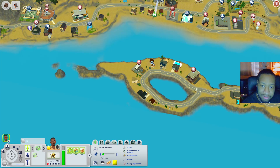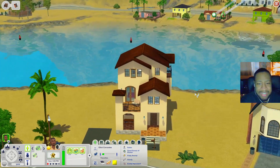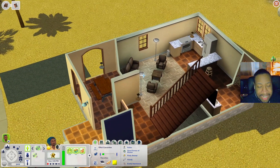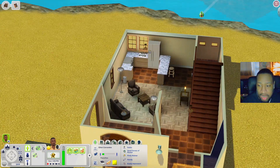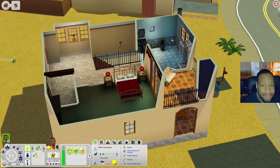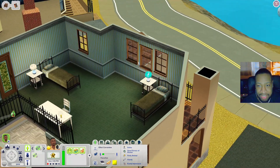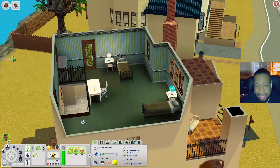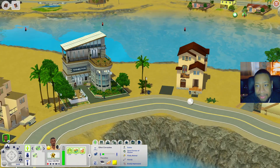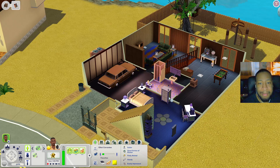Let's check out these houses over here — I think I've seen this one before, maybe it comes from the base game library. When you come in there's a little picnic table, kitchen, and living room. Upstairs there's one bedroom with a dresser, another bathroom, and a little balcony. Going up again there's a big room with two beds — maybe for kids or teenagers — and another little balcony. Oh, this is also one of the rabbit holes that came with Town Life Stuff.